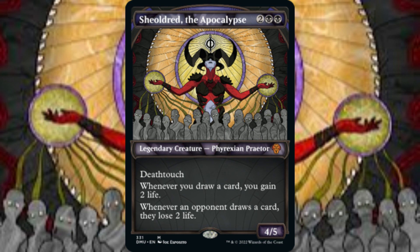Sheoldred the Apocalypse debuted in Dominaria and is a 4/5 Phyrexian Praetor with Deathtouch for 2 and 2 black mana. Whenever we draw a card, we gain 2 life. Whenever an opponent draws a card, they lose 2 life. The abilities of our general are the focal points of this deck's construction and are our guides on the path to victory. This build is inundated with cards that synergize with Sheoldred's abilities, and there are also cards that utilize our robust hand size and life total as alternate win conditions if needed.